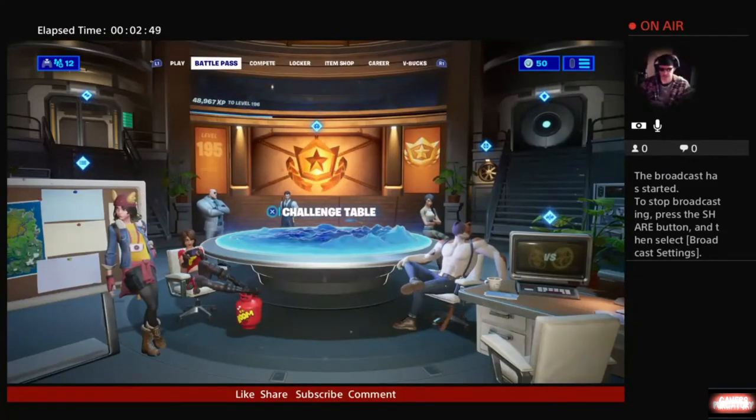Next you want to damage players at the Agency — our Stage 2 target is 1500. Search more ammo boxes at Lazy Lake — our Stage 2 target is 15. Search chests at Retail Row — our Stage 2 target is also 15.